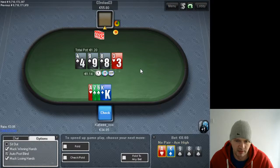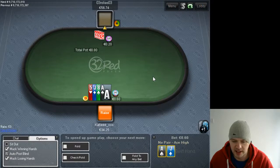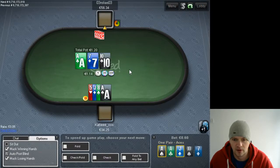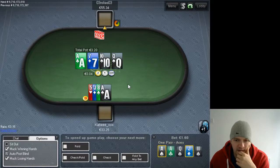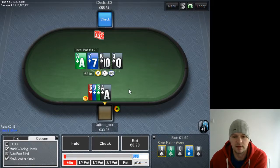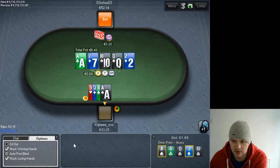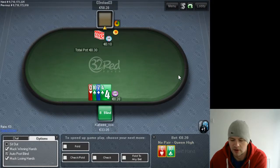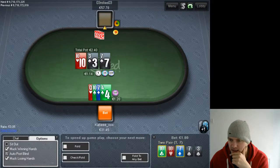I was considering bluffing the turn but I have no blockers at all, so that would just be fancy play syndrome. Not the best turn cards — we go for a check and we just end up with one pair on the river, so we're going to have to fold if he bets. Pretty sick — we can't get there with a wrap and a flush draw, and it's pretty sick that we read his hand correctly and still lost.